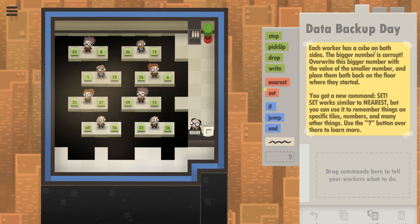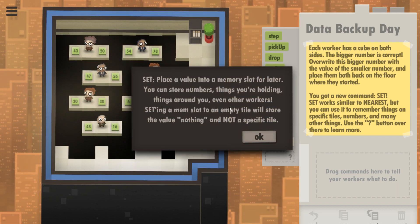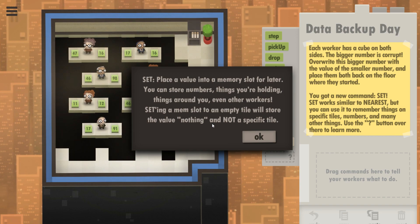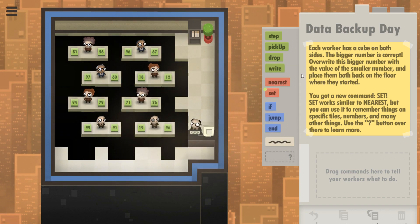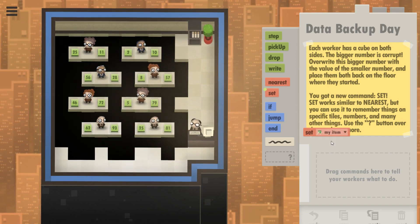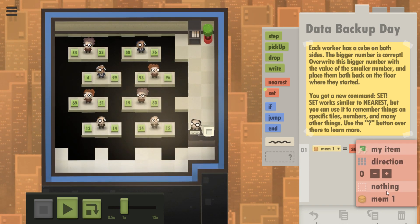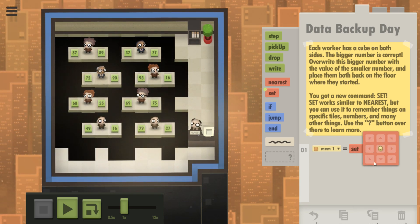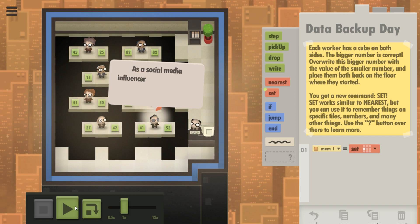I want to look at set — how does set work? Place a value into a memory slot for later. You can store numbers, things you're holding, things around you, or even workers. Setting a mem slot to an empty tile will store the value nothing and not a specific tile. Okay, so they're random right now. I need to set Mem1 to Mem1. If I set Mem1 to a direction and this thing is still constantly moving, is it actually a number or is it literally a direction? Let's step through this thing.